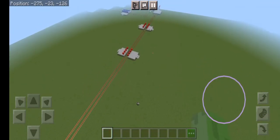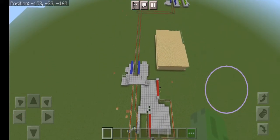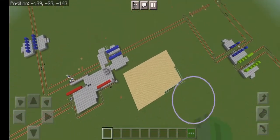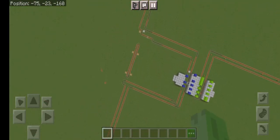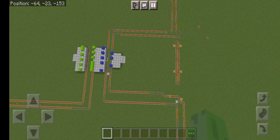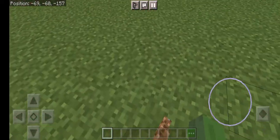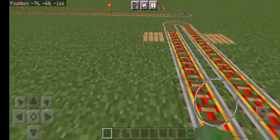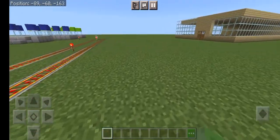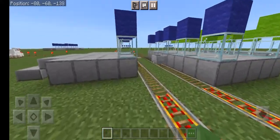This is my house, and this is the railway system. I placed some minecarts over there, but Minecraft counts them as entities so they disappeared — they despawned. Oh well.